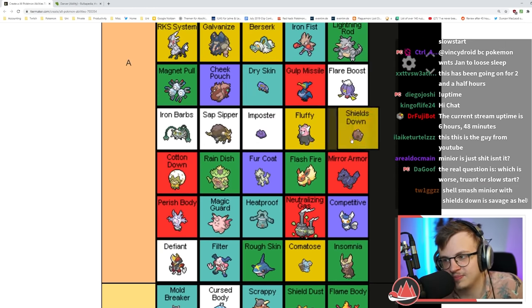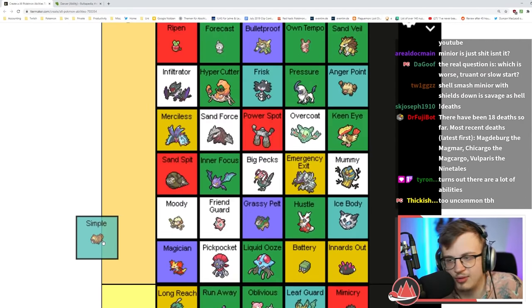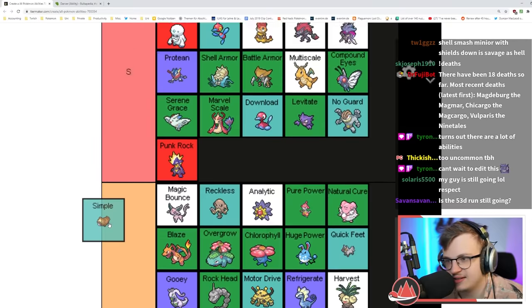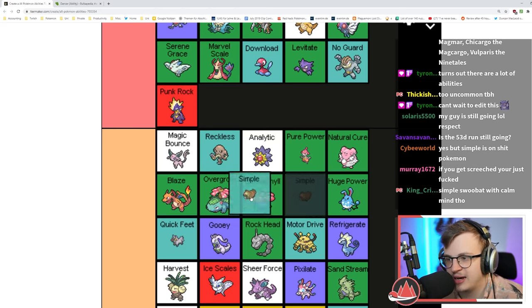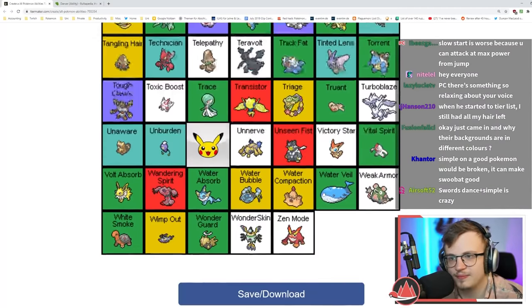Simple is really good — doubling all stat changes is more often really good for you than not. Simple Calm Mind Swoobat is insane. I almost want to put it in S tier but the Pokémon that get it are a little too bad so I'm putting it in high A tier. The ordering here is completely messed up but you get the point.